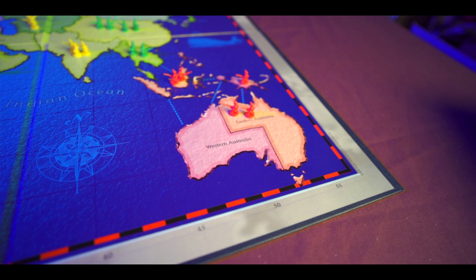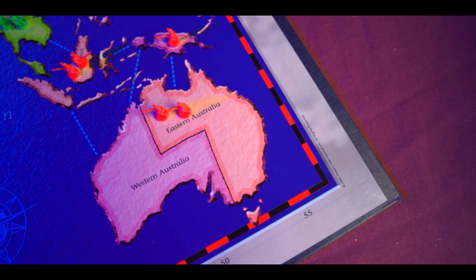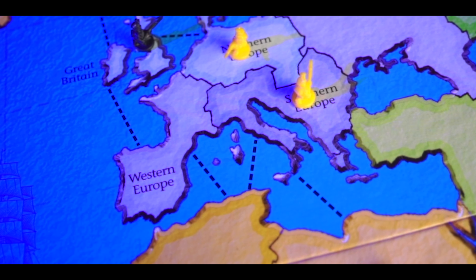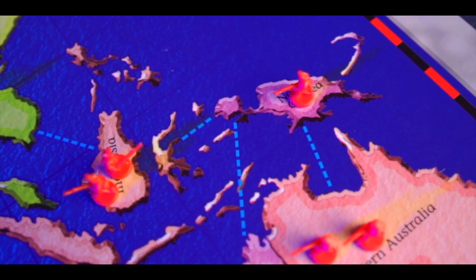The third thing we don't like is that Australia is still a real bastard to take over. There's always someone who wants to turtle in Australasia and just poke their nose out when things get too hot. If you look at the board, North America is attached to Asia and Africa is attached to Europe and South America, but Australia is only attached to Asia — there's really no way to go in and dislodge someone entrenched there. They've had 63 years to fix this and haven't.